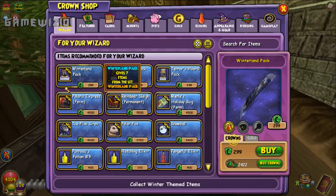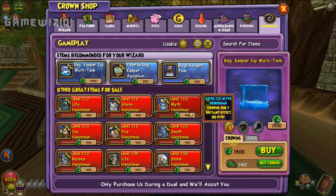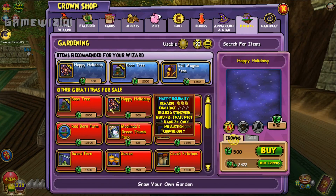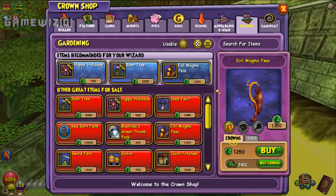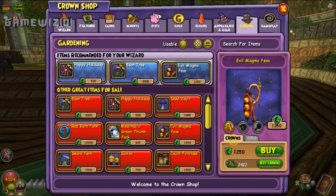You could farm for these snacks I'm about to show you, but they're kind of rare to get and honestly I wasn't about to farm for that many, so I just bought them — but you're more than welcome to farm for them. Evil magma peas — those are the bomb, those are what you want to go for. If you're going to farm for something, farm for the couch potatoes. I can show you a video on where to farm for those or you could just look it up.